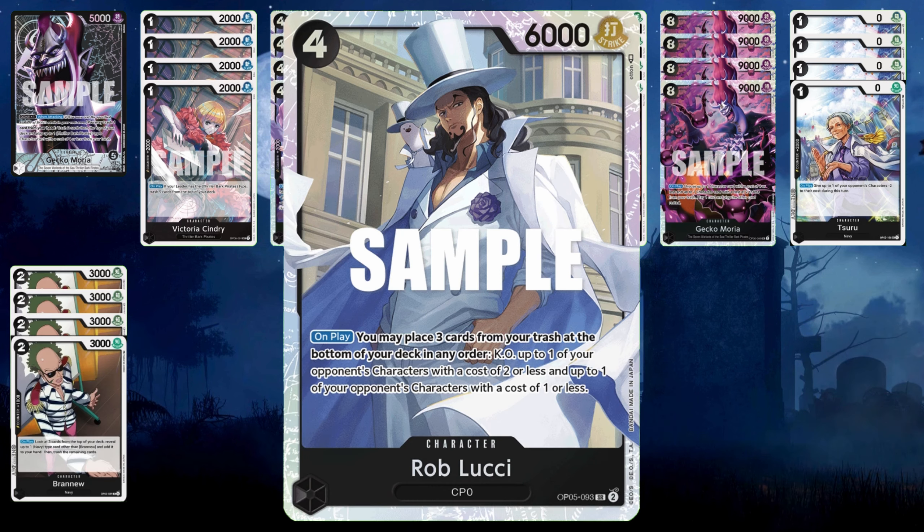Then we have Rablucci, from OP05. He is able to pop two of your opponent's characters off the board if you get them down to two costs or less and one cost or less. He's better than Absalom in the sense that he can get rid of two characters, and he's a 6k power versus Absalom's 5k. But he can't be cheated out with Moria, whereas Absalom can. I run three of him.